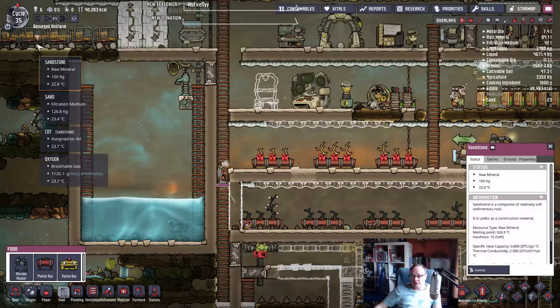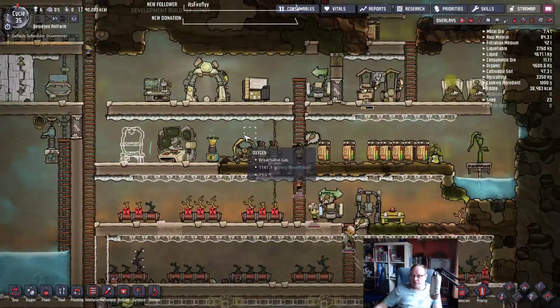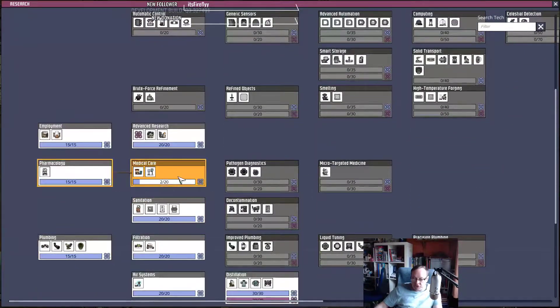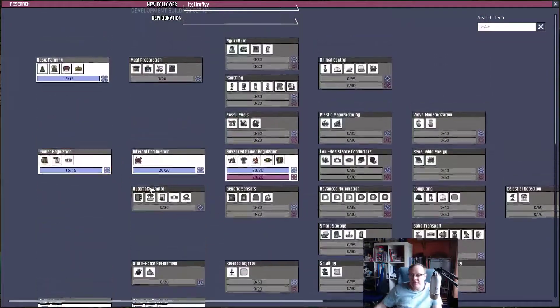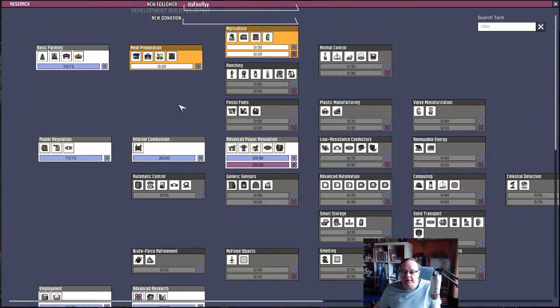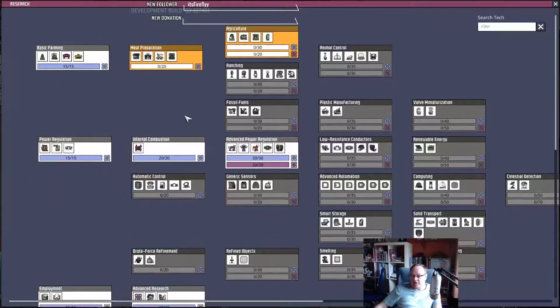It's saying unrefrigerated food — that's the problem. Where are we with the research? They're getting on with sickbay and hand sanitizer. I'm not that bothered about those. Let's go for the refrigerator, because you don't lose research you've done — they'll come back to it. But let's get meal prep and then refrigerator.